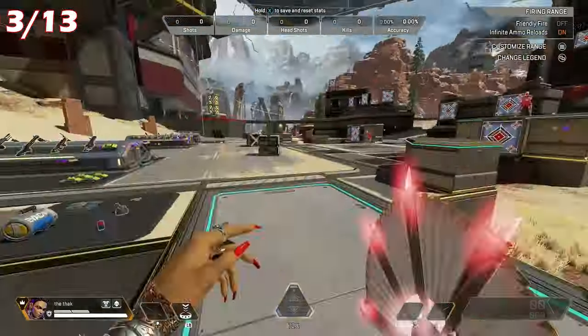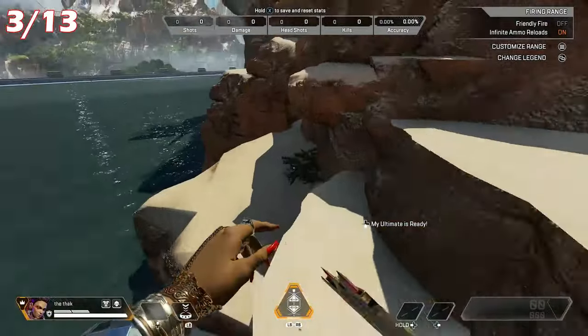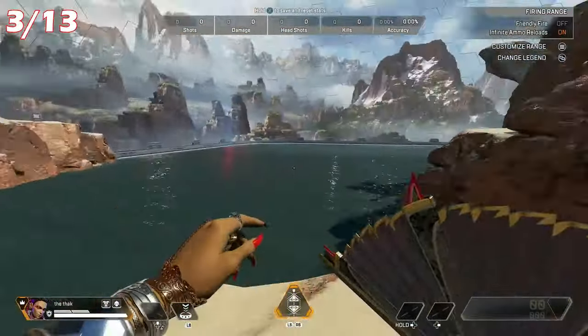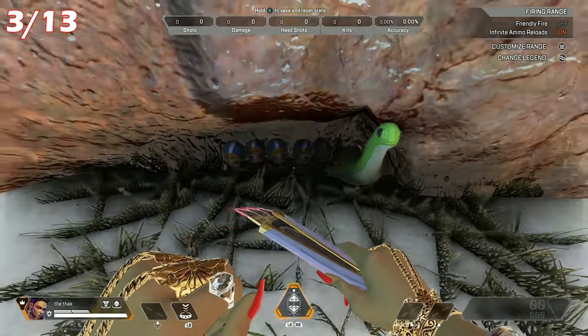For Nessie number 3, head over to the 1v1 pit on the left side of the map. Behind the dueling pit, you'll see a cliffside at the edge of the map and there'll be a ledge beneath it where you should find a green Nessie beside 5 cute little mini Watson dolls.